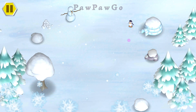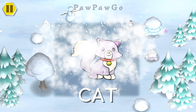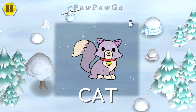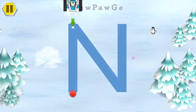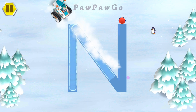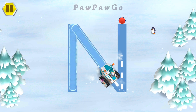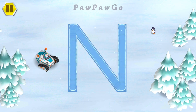It looks like there's something hidden in the snow. Use your finger to swipe away the snow and see what's hiding. The letter C makes the sound. The letter N makes the sound. Trace the letter by dragging your finger along the dotted line. You did it! You traced the uppercase letter N!